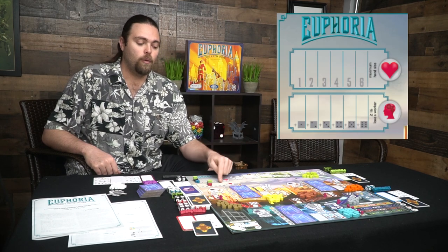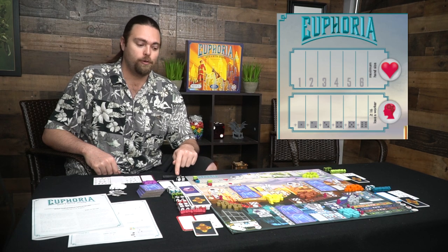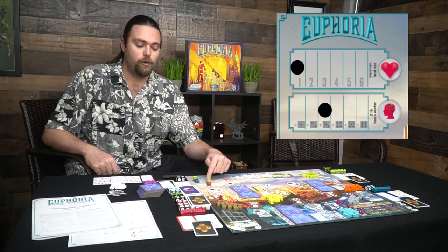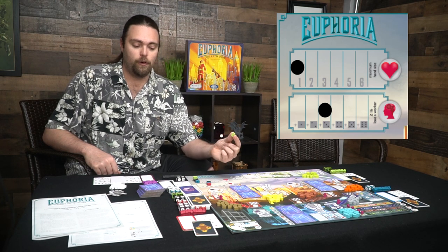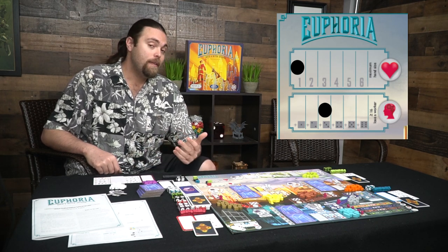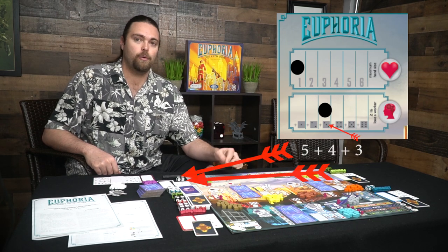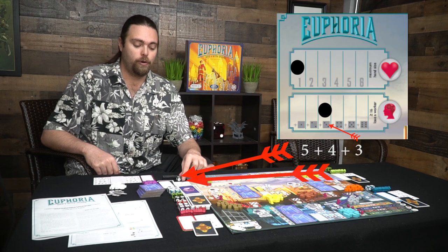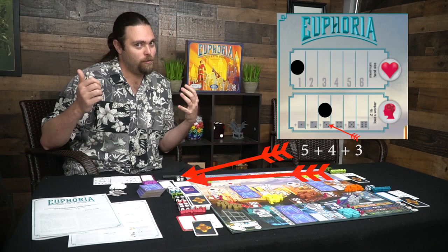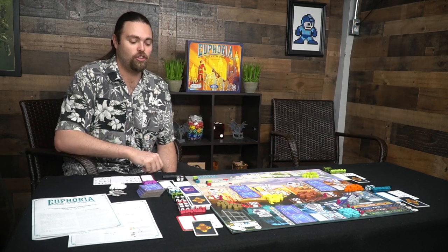Knowledge is pretty simple. Whenever your dice need to be rolled, you add up all the pips on your dice, including the plus number where your knowledge is. For instance, the black player has a plus three, and he's got a five and a four — that's 12. If it's less than or equal to 16, he would lose a worker, which is one of these dice. If not, you get to keep them. So the more workers you pull, the more chances you might have to lose one — that's an interesting aspect.